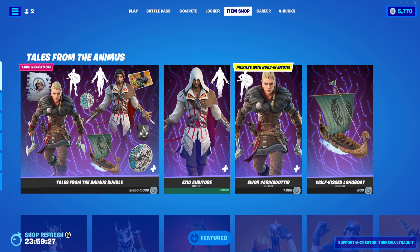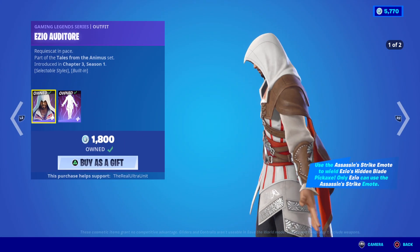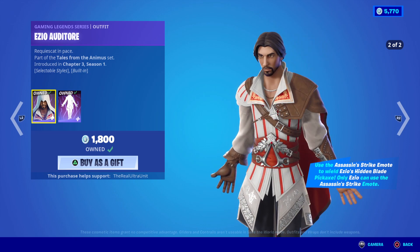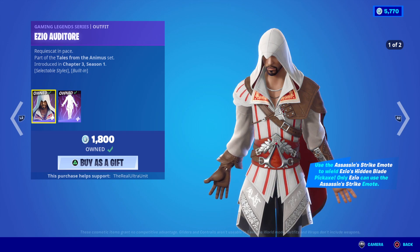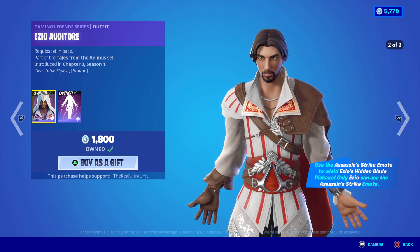Hey guys, welcome back to a brand new Fortnite item shop here on the channel. Edzio from Assassin's Creed has released in Fortnite finally in the official item shop. This is what he looks like — he has multiple styles I'm about to show off for you guys, because I already purchased him off camera. If you guys plan on purchasing him, he's 1800 V-Bucks by himself.